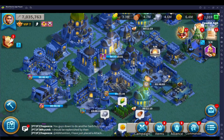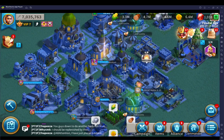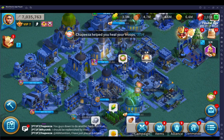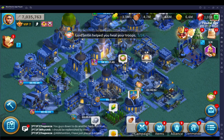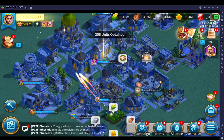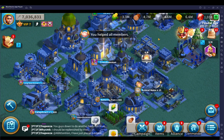I'm almost completely healed. That only took less than 3 minutes, and it was scheduled for 40 minutes — less up to 24 minutes of alliance help. So it was scheduled for more than 16 minutes and it took less than 3. That is a great way to speed up your healing.